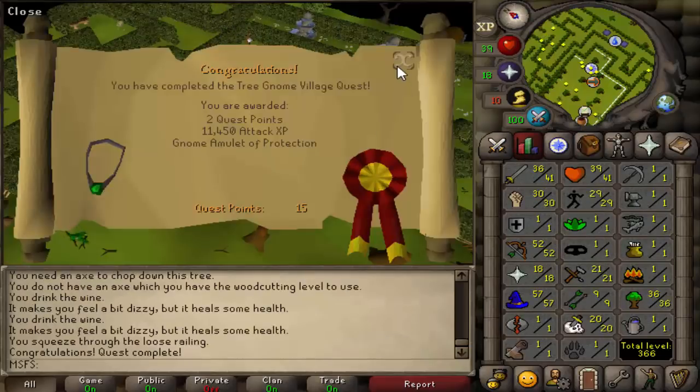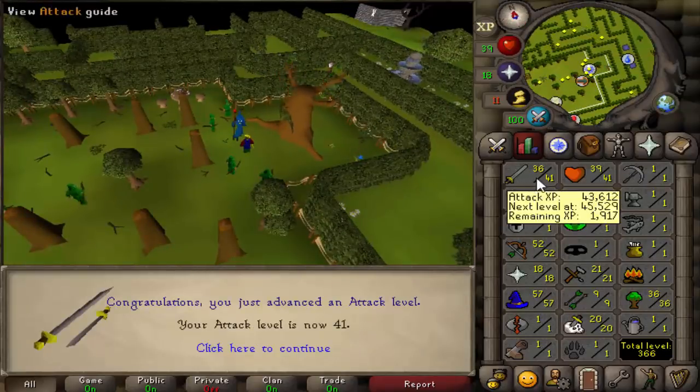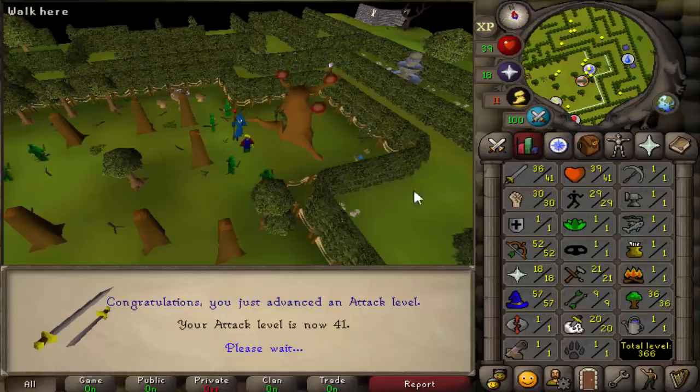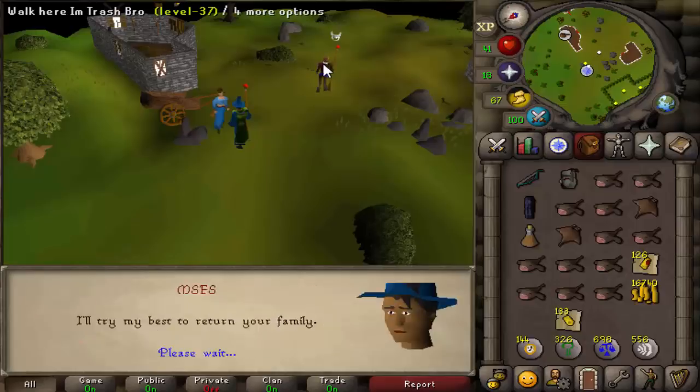And that is the Grand Tree done, which will be very useful. It also puts us to 41 attack, which means we can now use a rune scimitar. Our attack is just a little bit lower because we're using wines as some of our food, but that's very useful. Next up is Fight Arena.